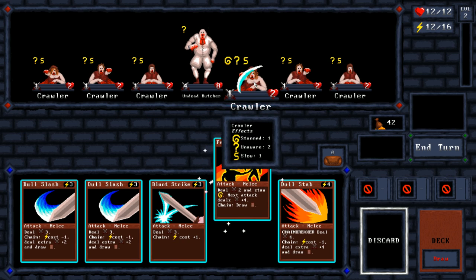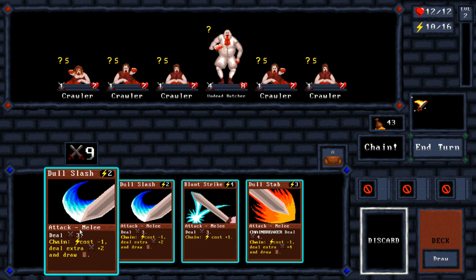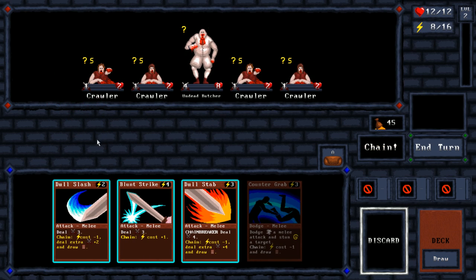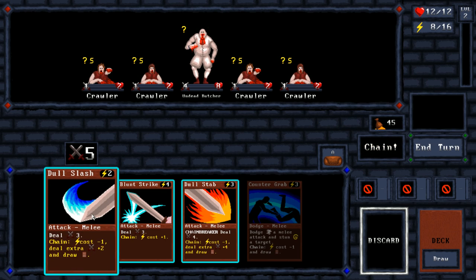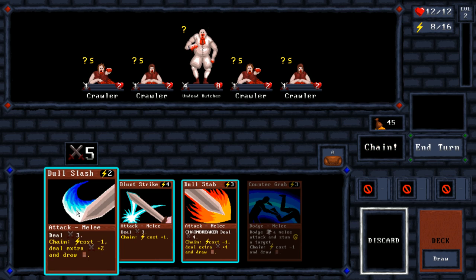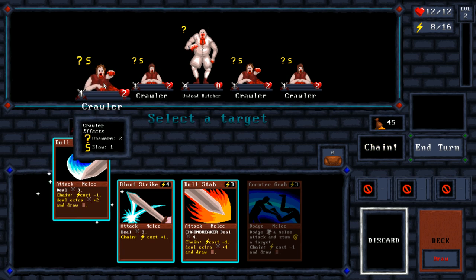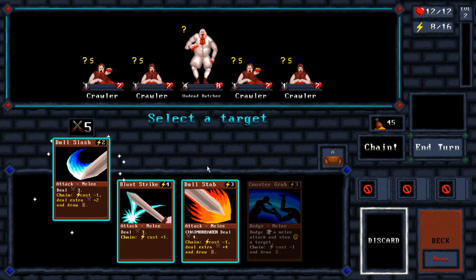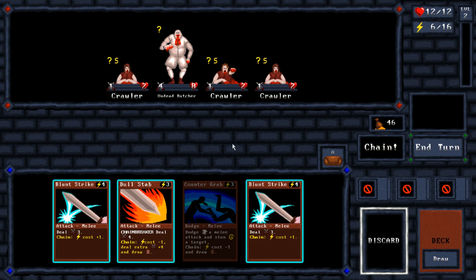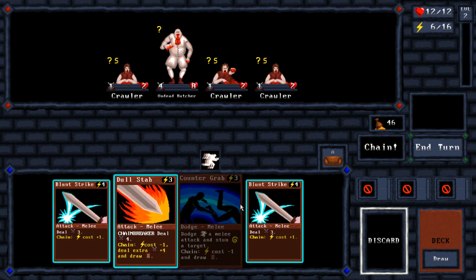We'll go ahead and kill one of these — chain has started. We're going to deal excessive amounts of damage but that's okay. I need to make sure I'm saving myself a little bit of stamina though. I must have just used a chain breaker — no wait, I'm still within the chain. These guys are slowed and confused so I'm giving myself some time here.